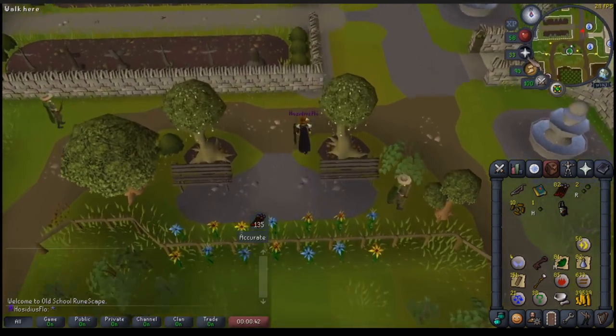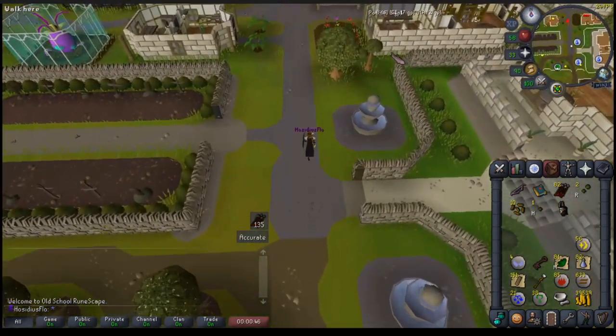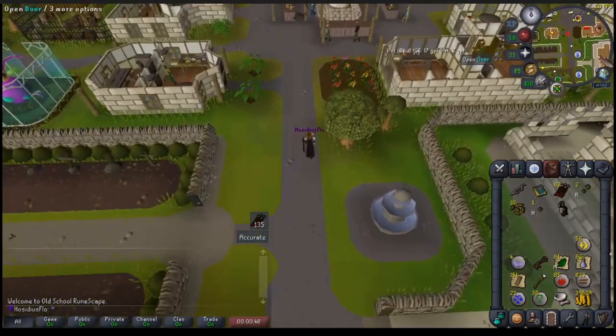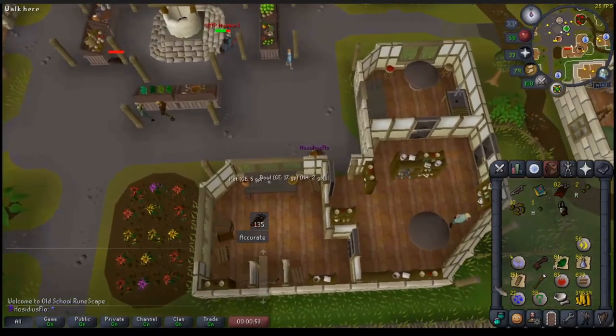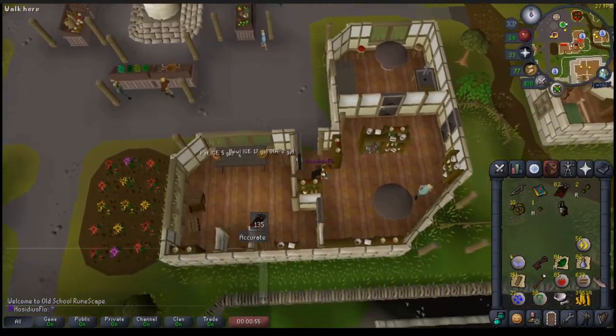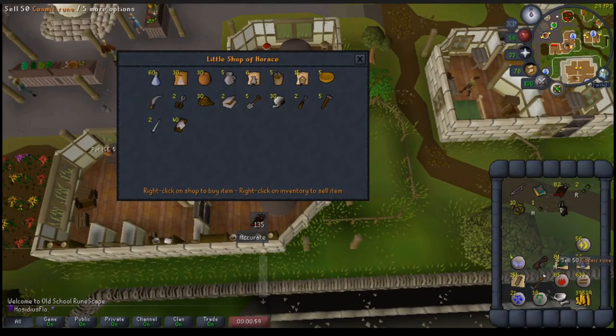So in today's episode, we're going to get through a nice chunk of skilling, we're going to finish the easy Kourend and Kebos diary, get our Hosidius favour to 100%, finally start the construction grind, and then we're going to see where we're at at the end. But before all that, I want to address the main goal of this account, and pull up some ideas I've been working on whilst we sell some bits and get set up for the skilling grinds.